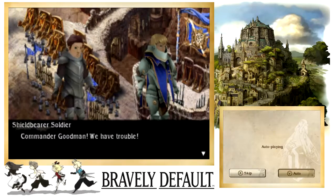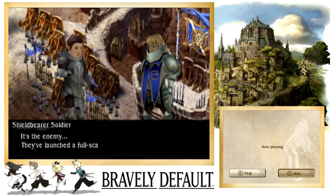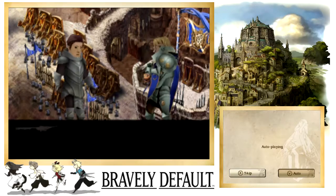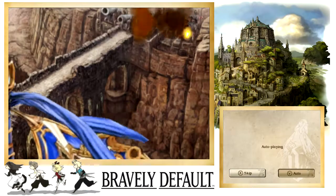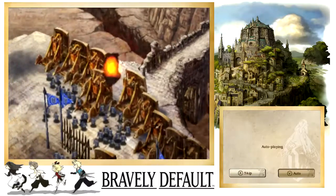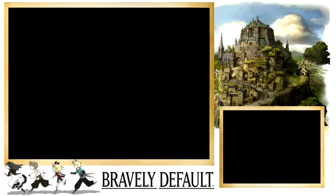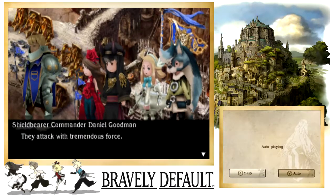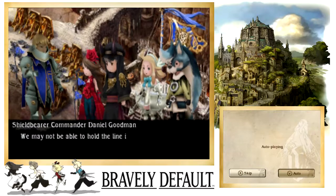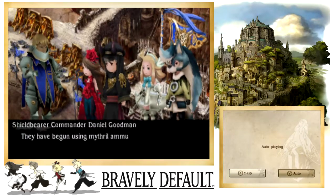Commander Goodman, we have trouble. What's wrong? It's the enemy — they've launched a full-scale assault, attacking with tremendous force. We may not be able to hold the line if they keep this up. You seemed okay up to now — what happened? They have begun using mithril ammunition.